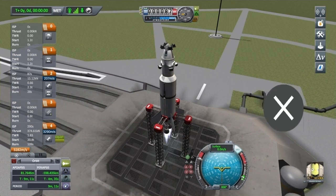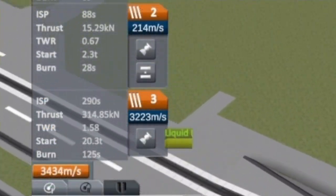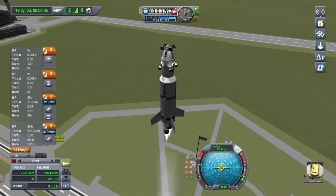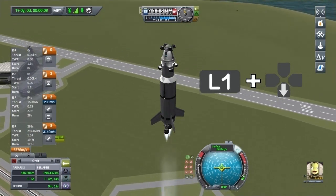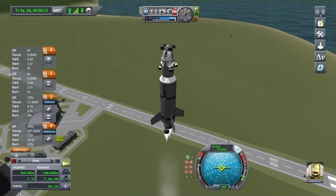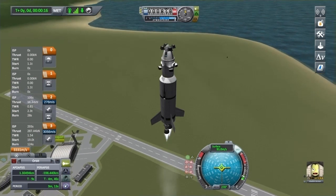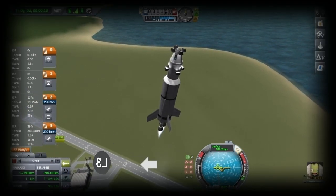Stage by tapping X and keep your TWR below 1.6 by periodically holding in L1 and tapping down on the D-pad. Now we are going to wait until our velocity reaches 100 meters per second, and when it does we are going to tilt over 10 degrees to the right on the navball by using the left analogue stick.